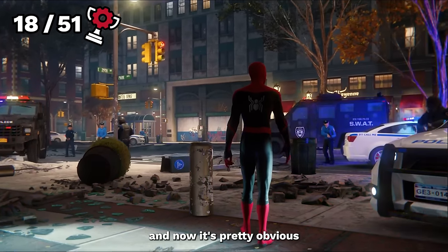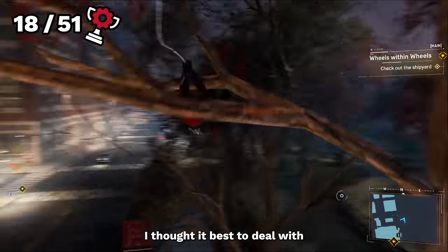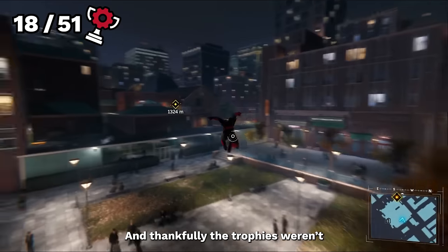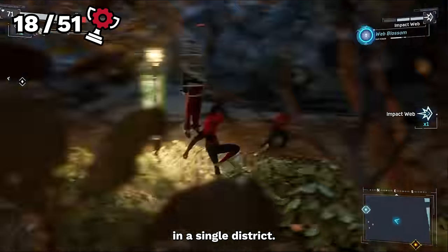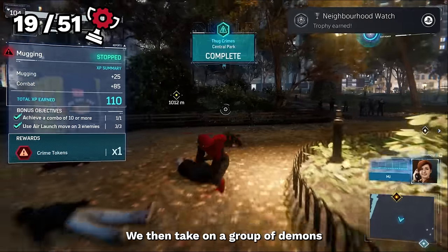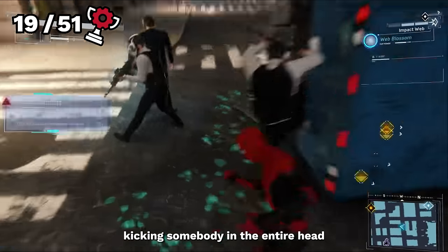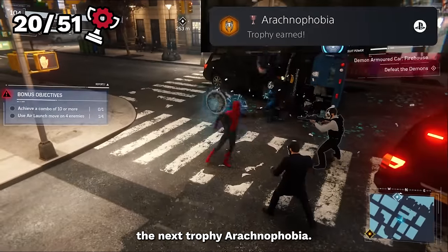The demons are rapidly becoming a big player in New York crime. So I thought it best to deal with some smaller crimes and get a couple more miscellaneous trophies under our belt. The next we unlocked was completing all the faction crimes in a single district — easy to do if you keep on top of them — unlocking Neighborhood Watch. We then take on a group of demons who have caused a rather nasty crash. We enter the scene by super stealthily kicking somebody in the entire head, and with that we get our 75th silent takedown and unlock the next trophy, Arachnophobia.